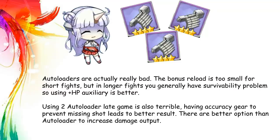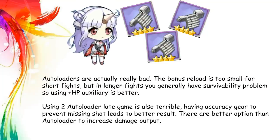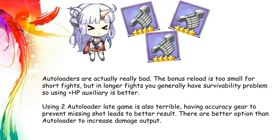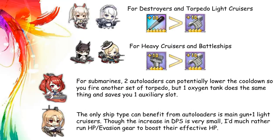In the last part of this video, I want to talk about autoloaders. I get so many questions asking why not use autoloaders on whatever ship, and I facepalm every single time. In practice, autoloader just doesn't do anything in most situations. 35 extra reload is such a small bonus, it is insignificant in most battles. Hitting more shots with accuracy gear is just better than firing potentially one more shot. Here I compiled a list of gears you would use over autoloaders on every ship type. The conclusion is autoloader just isn't good for anything — the only time it is good is when you have nothing else to use. It at least gives you some more firepower stats.